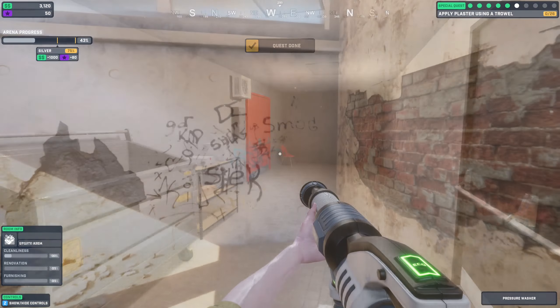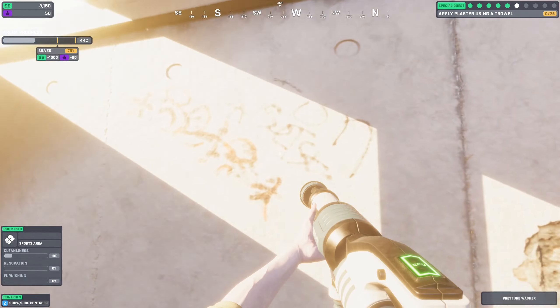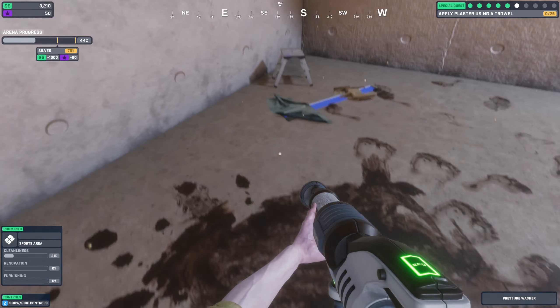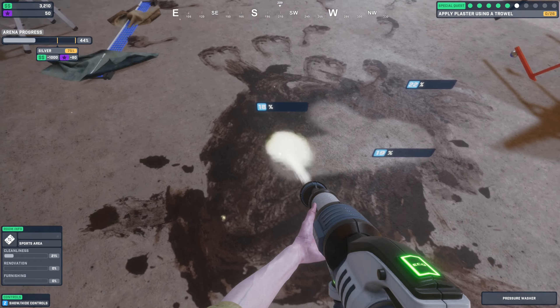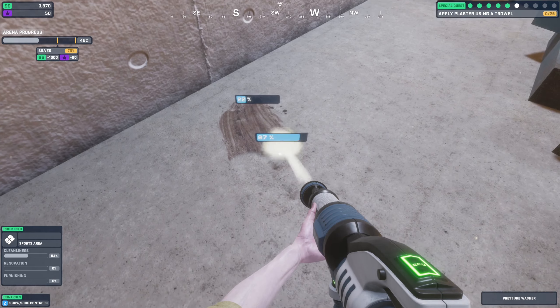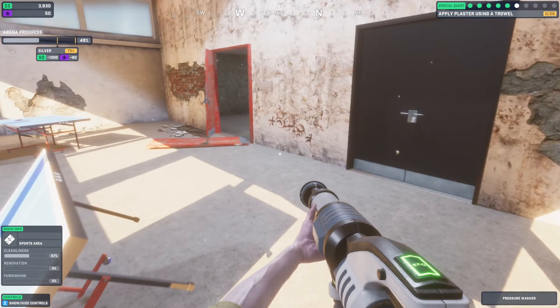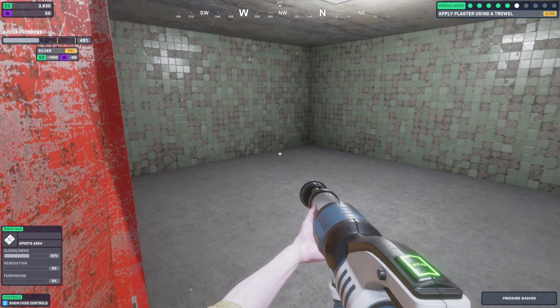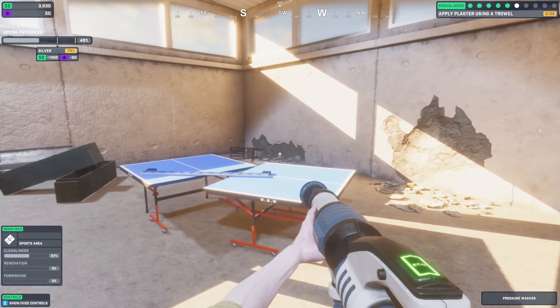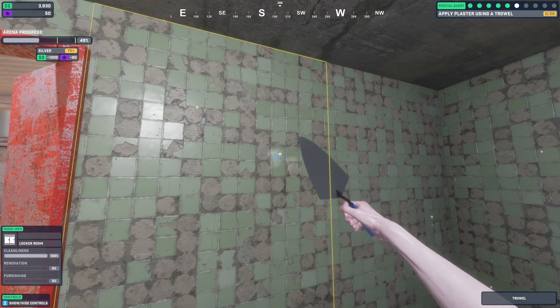I want to pressure wash all of this stuff — very satisfying! All right, now that we've used the pressure washer, let's get back to this room. I'm going to use the trowel.